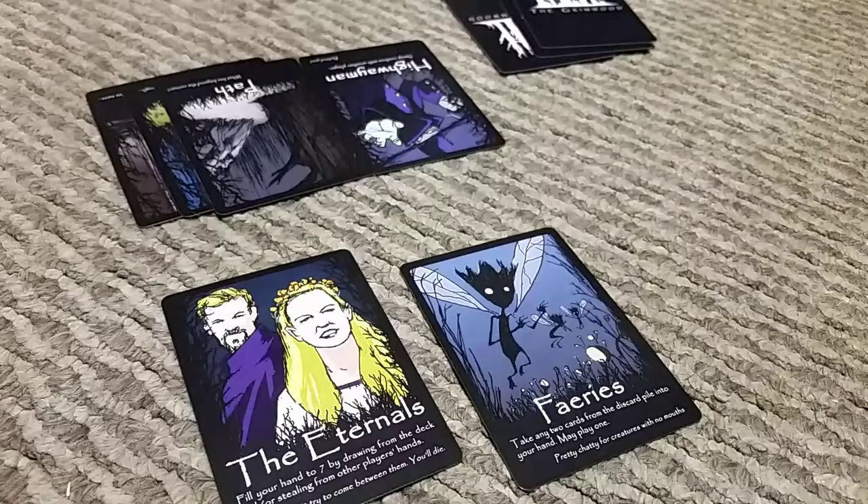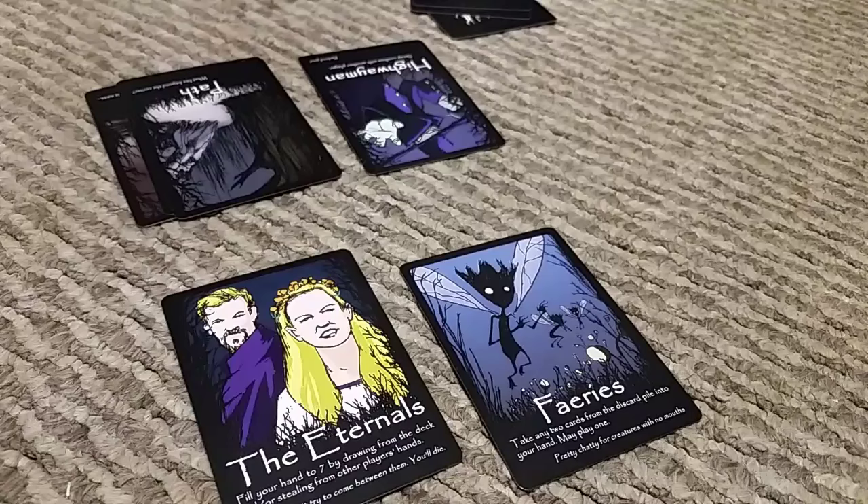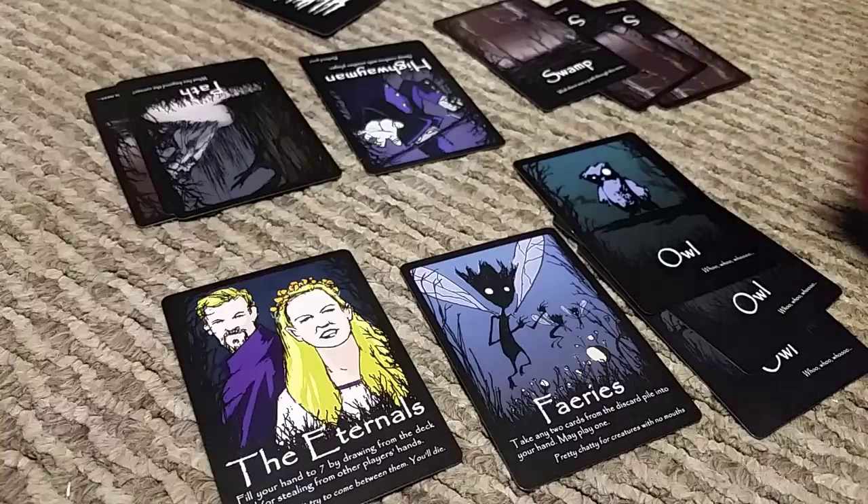Back to my turn. I'm going to go ahead and draw from the top of the deck. That gave me an owl. I'm going to play a combo of three owls. His turn — he has a combo of swamp, so he's going to play a swamp. He's also going to draw from the top of the deck.